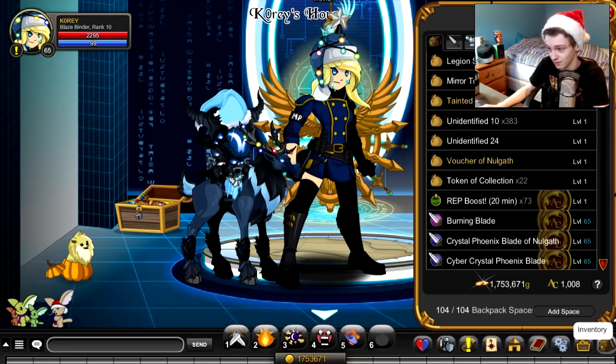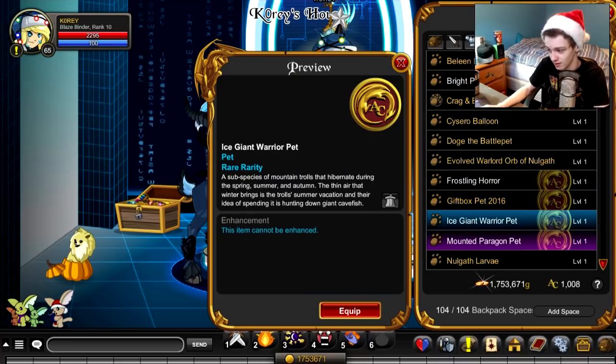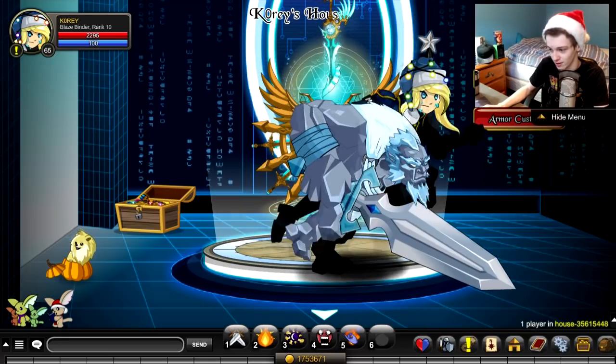Let's show you the pet. Here it is in game. We have the Ice Giant Free AC. Comes with a weapon. Very nice. There it is — Ice Giant Pet.